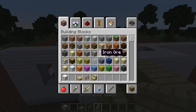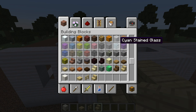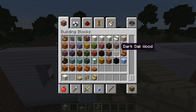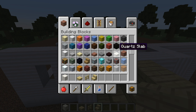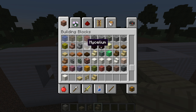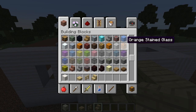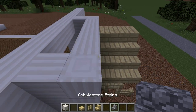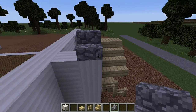Now what do I do the roof with? It's kind of like... it's gray, so I'm more likely to use something like stone or stone stairs. Do they have cracked stone? Maybe I'll just use cobblestone - cobblestone stairs.